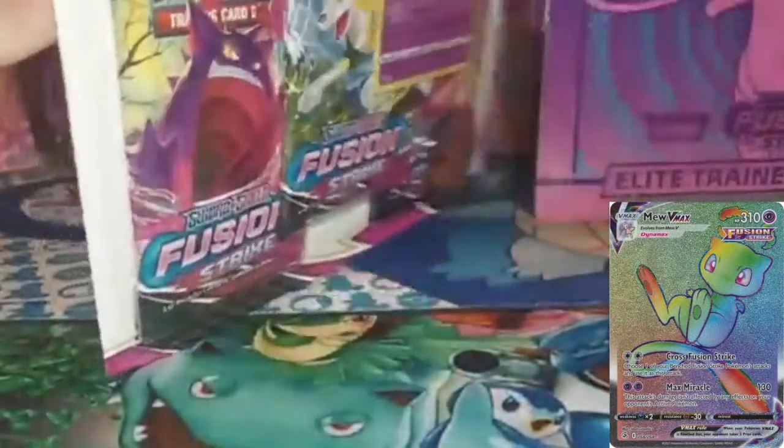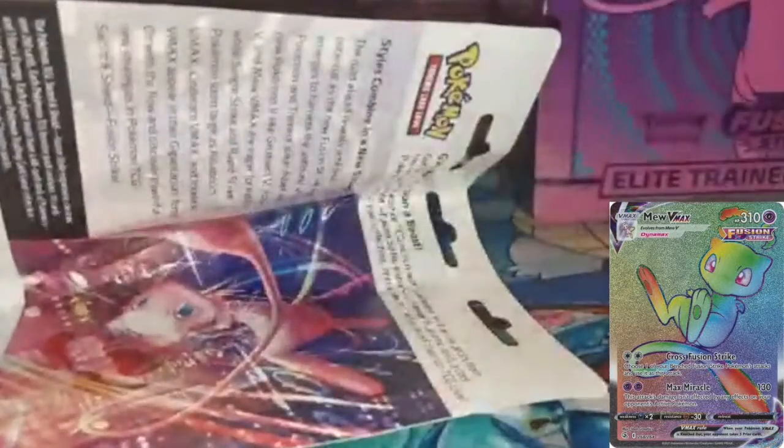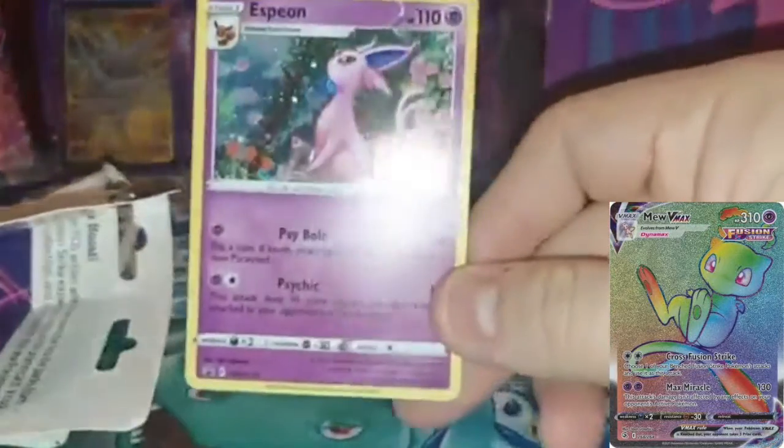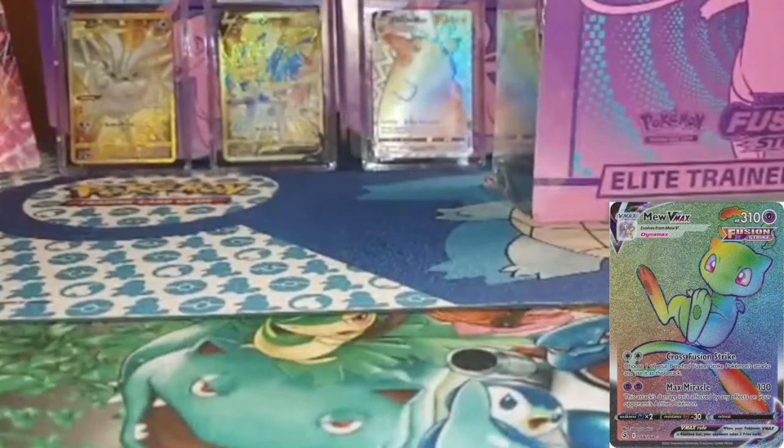ETB. Here's the 3-pack. Let's see if we can open this. I was going to say, let's see if we can open this well, and it didn't happen. Oh look at that — we got this side though. 1-pack. 2-pack. Do you see the code card? Do you think you can scan that? Let's find out. Here's the code card. Here's the promo evolution card. This is an Espeon. That's cute. I already showed you guys the coin, we don't need to show you that now.